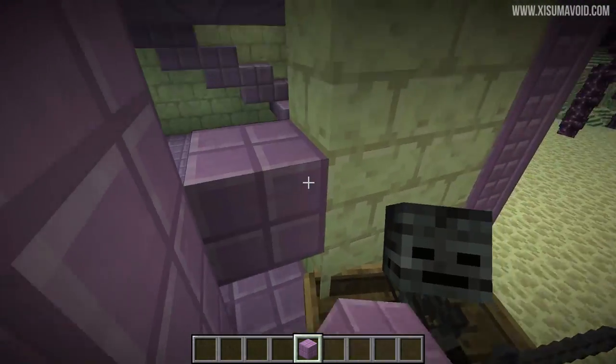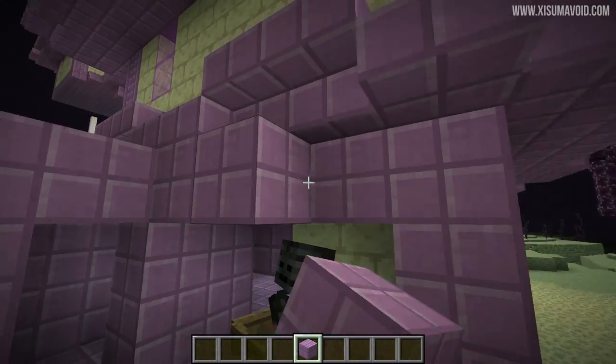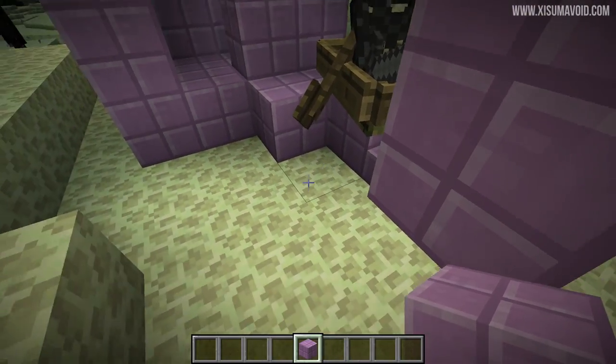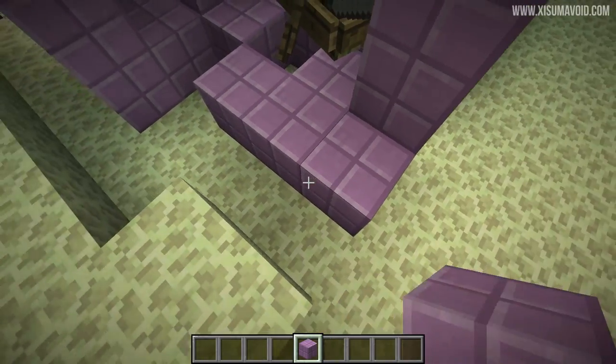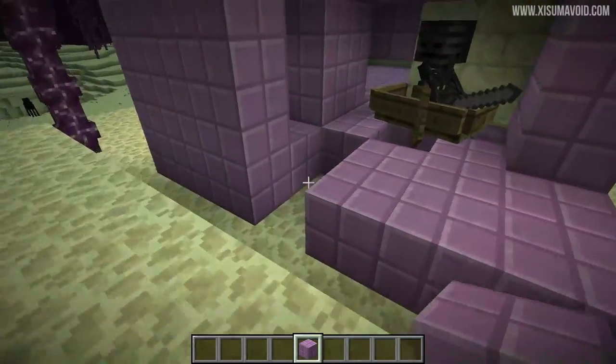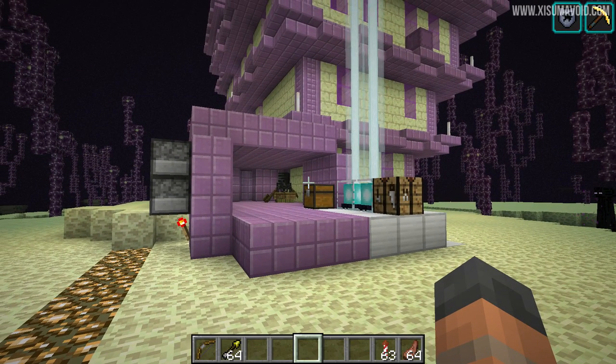With the wither skeleton in a boat we can put this guy in a room as well and then walk up to him when we need the wither effect. One thing I would recommend is making all of these rooms two blocks tall just in case an enderman comes into the mix, because endermen can fit into a three-high room.